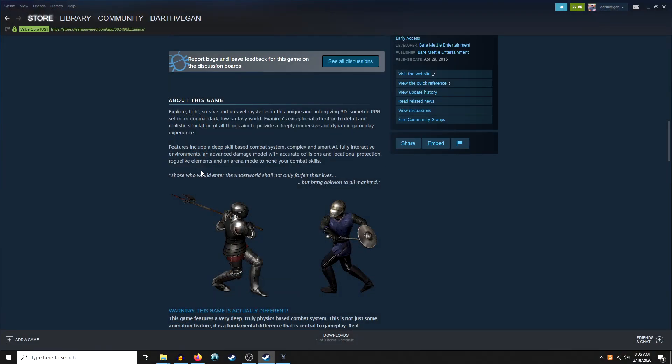Explore, fight, survive, and unravel mysteries in this unique and unforgiving 3D isometric RPG set in an original, dark, low fantasy world. Exanima's exceptional attention to detail and realistic simulation of all things aim to provide a deeply immersive and dynamic gameplay experience. Features include a deep skill-based combat system, complex and smart AI, fully interactive environments, an advanced damage model with accurate collisions and locational protection, roguelike elements, and an arena mode to hone your combat skills.